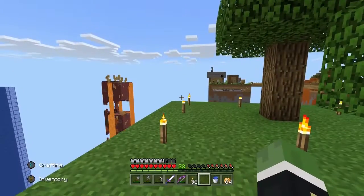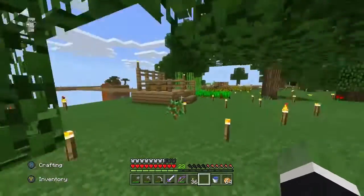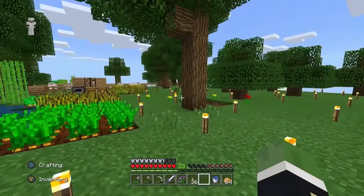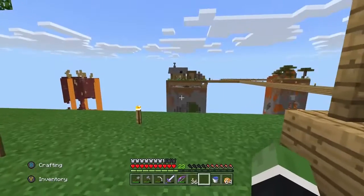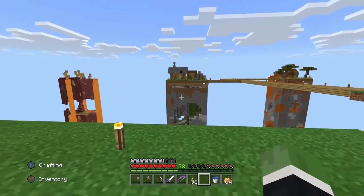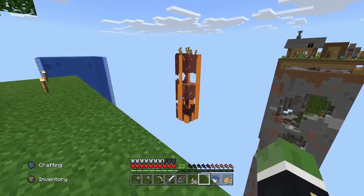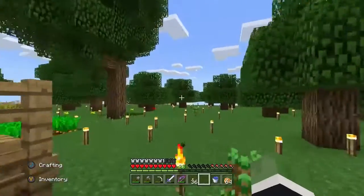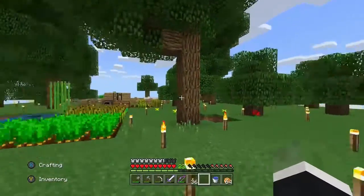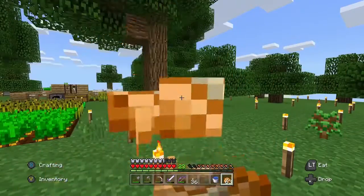We were also mining some obsidian — I might have done that a couple episodes ago — just to have enough to make a portal, because we will have to go to the nether. We do need to get blaze rods and ghast tears to get another block. We're not sure if that's going to take us to a nether-like area or if we'll have a regular nether when we build that portal. That's probably going to happen this episode.